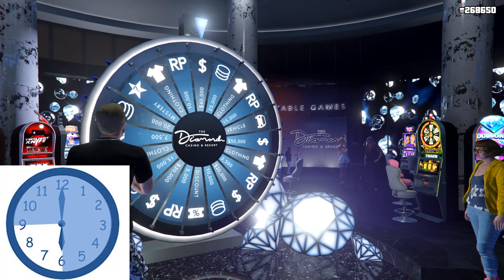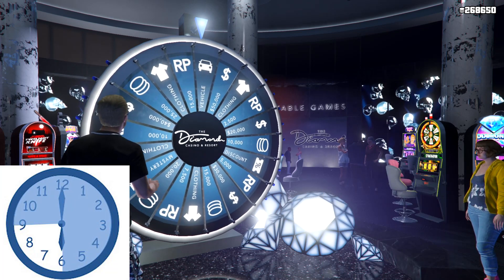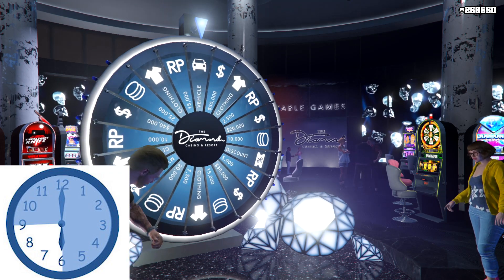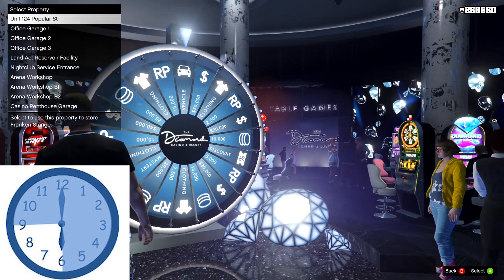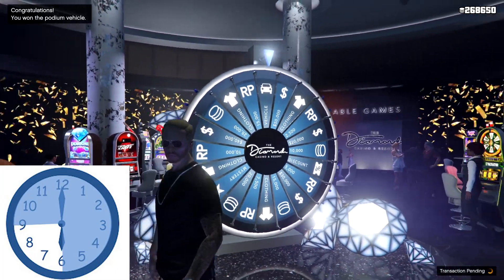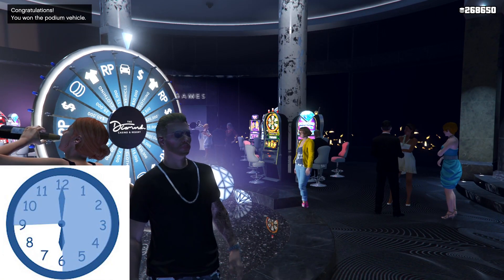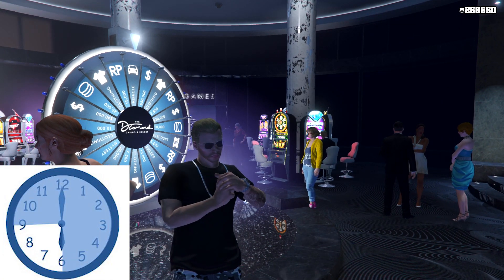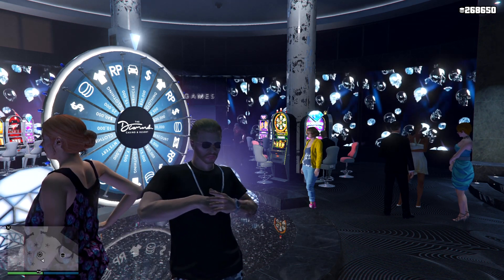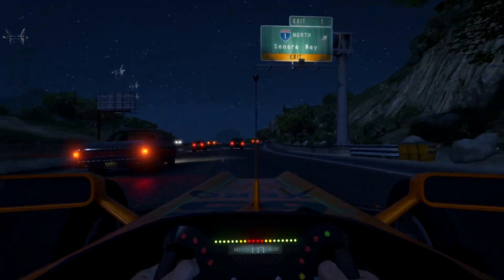If you do it correctly, you should get the car first try. Now if you see that the wheel will not land on the car, what you want to do is close out of the application before the wheel stops spinning. On PC, you do this by ending the task in Task Manager. And on PS4 and Xbox, you do this by going into your home screen and closing the application that way.